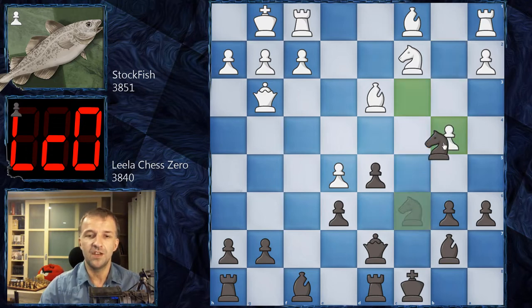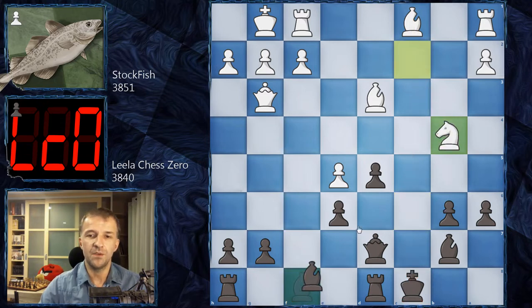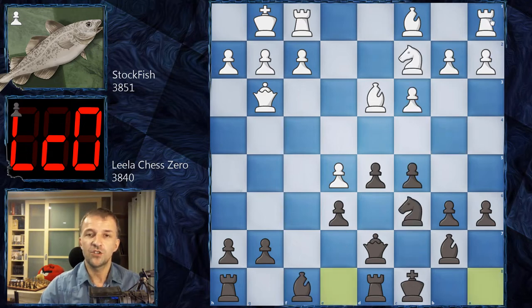Here b4 would probably be the best move — even a pawn sacrifice — because taking that pawn is not great for black. For example, cxb4 cxb4 Nxb4, and look at this king on the open c-file — it's quite vulnerable. After Nb4 Bb4 the game continues, but white would have quite a lot of play and black doesn't have a safe position. However, Stockfish plays Rb1 — a slow move — preparing b4.